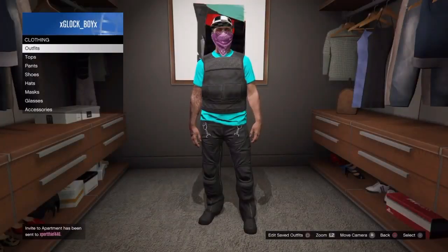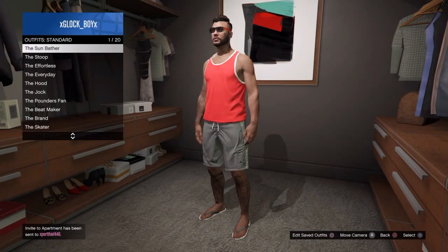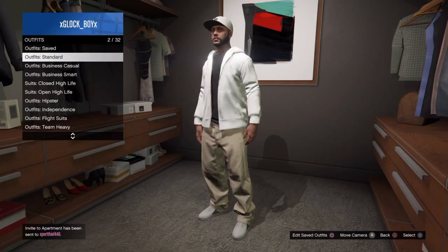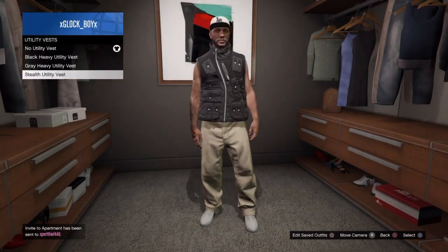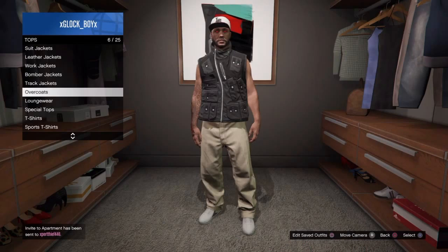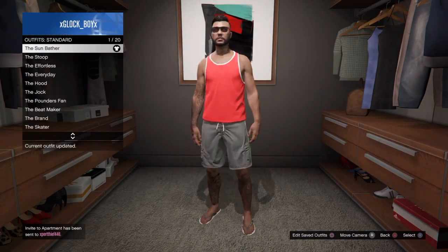First go to Outfits > Outfit Standard. You can put on the hood or the sunbather — I'm just gonna put on the hood. When you do that, go to Tops, then Utility Vest, and select the Stealth Utility Vest. It only works on that. Then go to Overcoats and put on any overcoat.